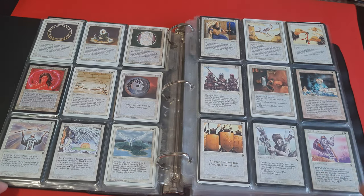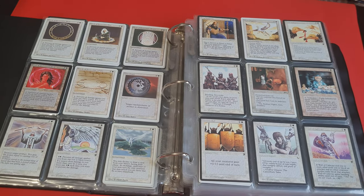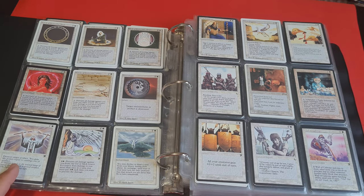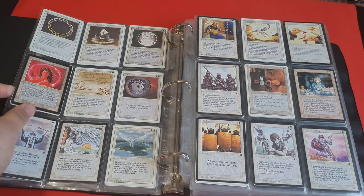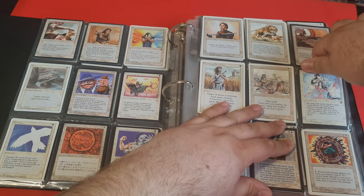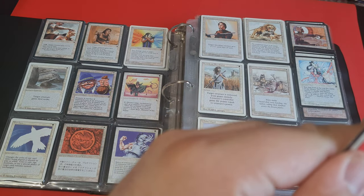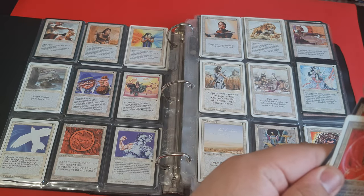This was really my last missing card — though I didn't really cheat, because it wasn't a mail day. So here we have, I think, a beta copy — if I'm not mistaken — of Circle of Protection: Red.